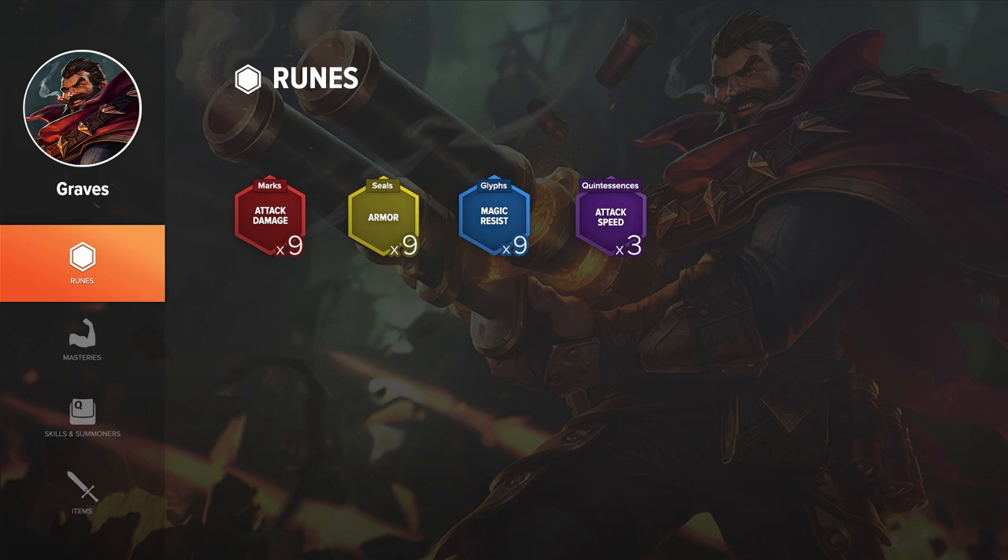On Graves I like to go 9 AD marks, 3 attack speed quints, 9 armor seals, and 9 magic resist glyphs. I know a lot of people like to go 15 AD like a normal rune page, but I feel like the attack speed on Graves just makes it a lot easier to play. Attack speed on Graves doesn't really make him attack faster in the traditional sense — it kind of does, but it doesn't make him reload faster, so you get your 2 attacks off quicker than you would normally. I just like being able to burst my opponent like that.